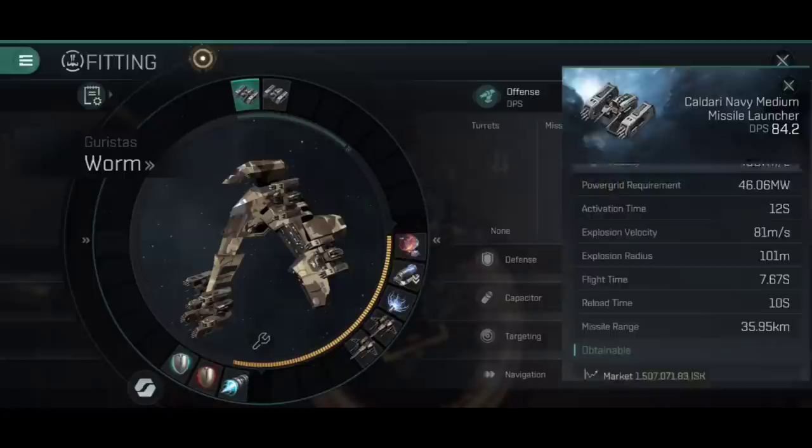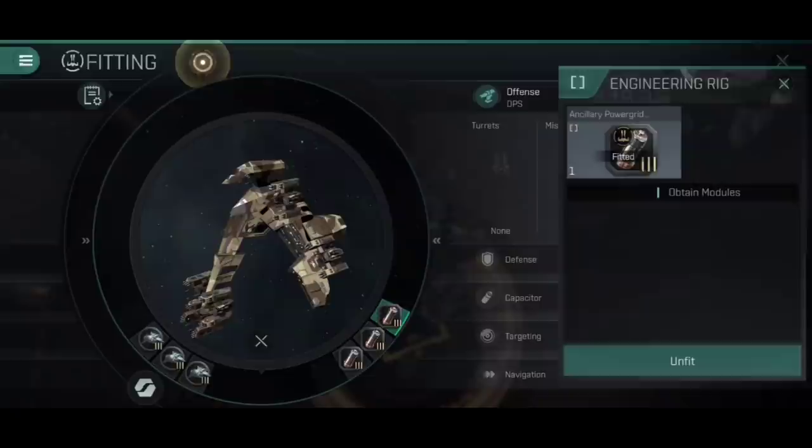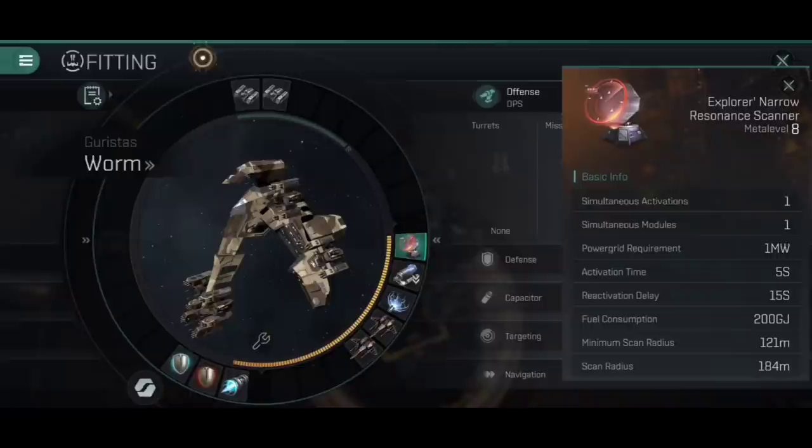For the high slots, we've gone for the Kaldari Navy medium missile launchers because of that 36km range. In order to do this, you're going to need to pop in three ancillary power grid rigs. I've also got both Frigate and Destroyer Engineering maxed out, and Cruiser Engineering all the way up to Expert 4, which gives a reduction to the power grid requirements of those medium missile launchers. You're going to need Cruiser, Destroyer, and Frigate Engineering trained - this is an intensive skill-point build.